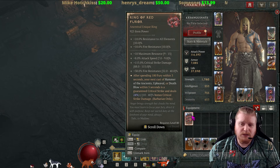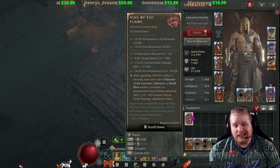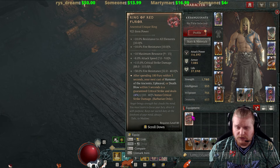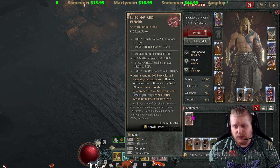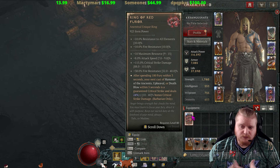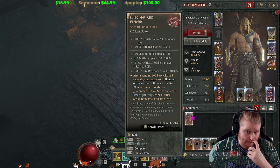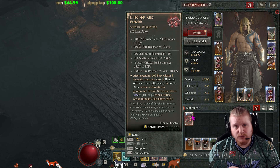On top of this, it also gives 7 to 9% increased attack speed, which is definitely nice, and it also gives 88 to 115% critical strike damage, which is a pretty nice bonus and can help scale some of those multipliers if you're using them, as well as a 40% fire resistance buff. Not really sure anybody cares about that, but you'll have maxed out fire resistance, especially since it also has fire res on it natively, so it's got like 50% fire res.